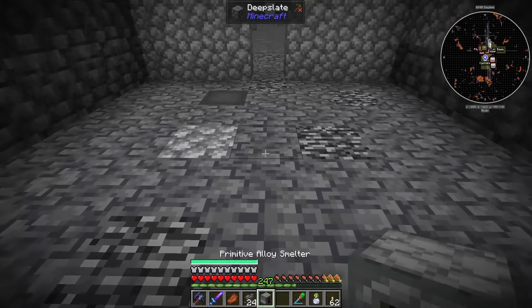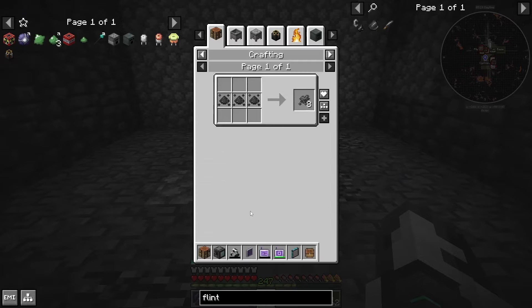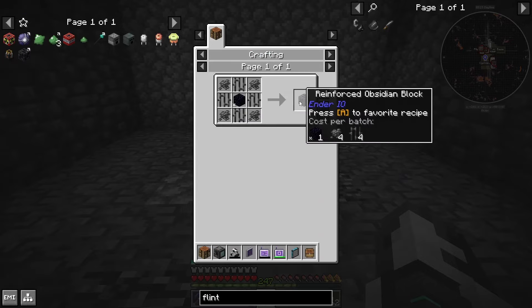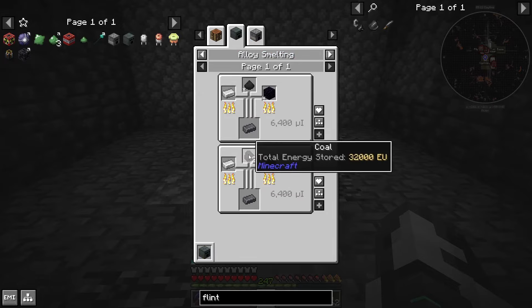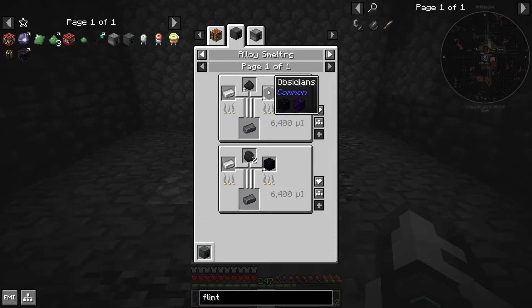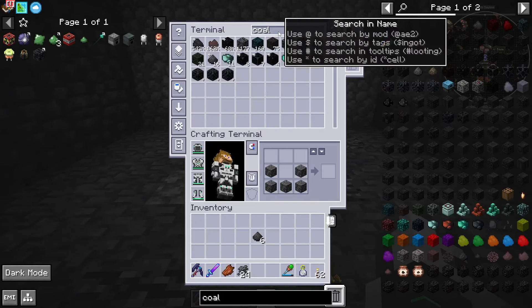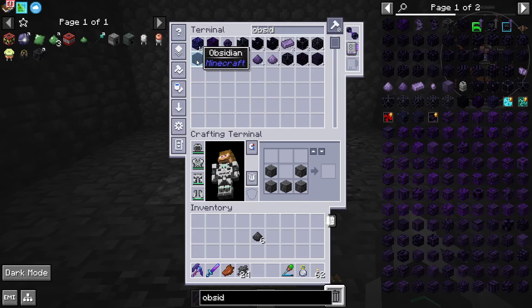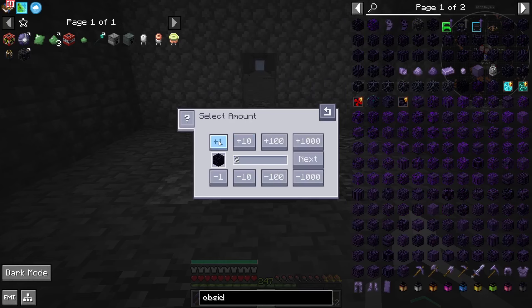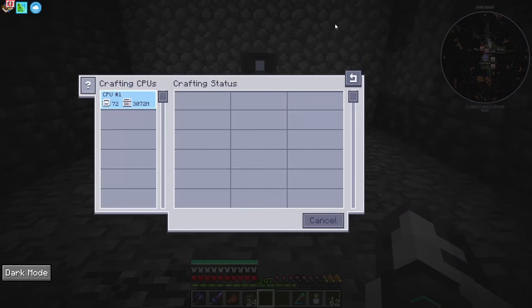Primitive alloy smelter — we can even just stick it here for now. So what is it? Reinforced — and you get that from dark steel bars, which come from... so if you use some sort of coal dust and some obsidian with iron, you can get yourself one. We need six of these. So coal dust, and then we need obsidian.